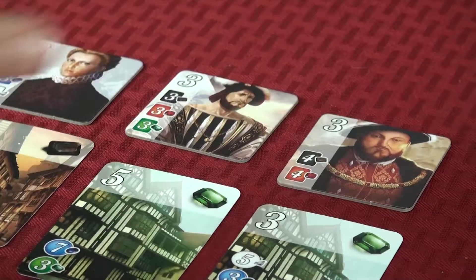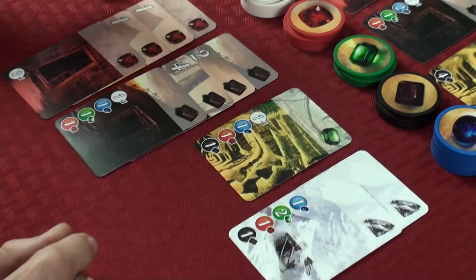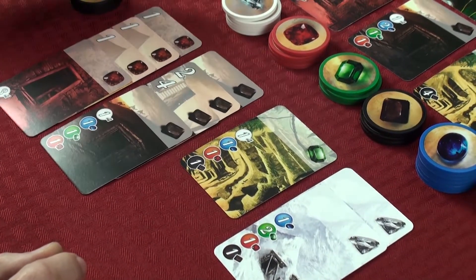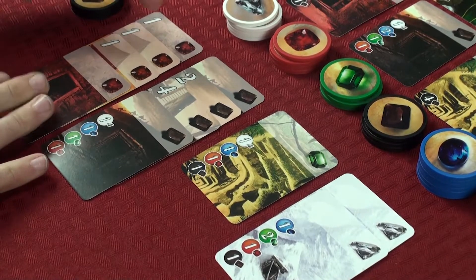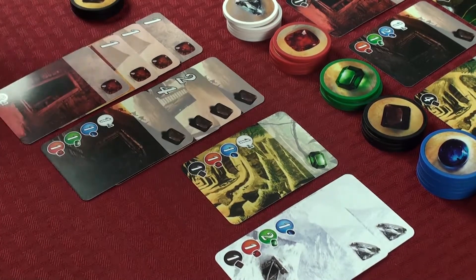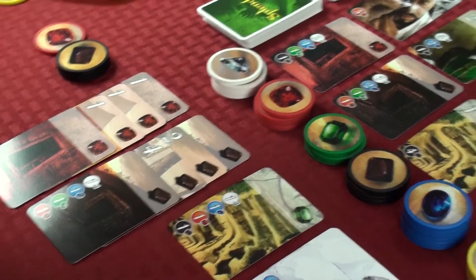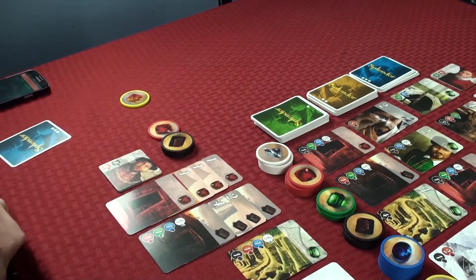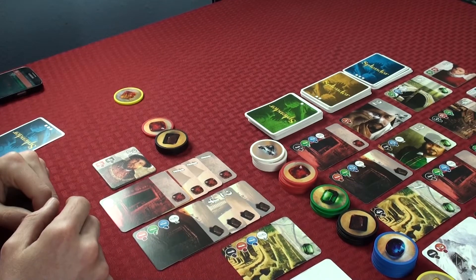In my play area I have four black gems, and purchasing this last red gem card gave me four red gems, which satisfies this noble's requirement. So I can place the noble in my area — he's now worth three points for me.